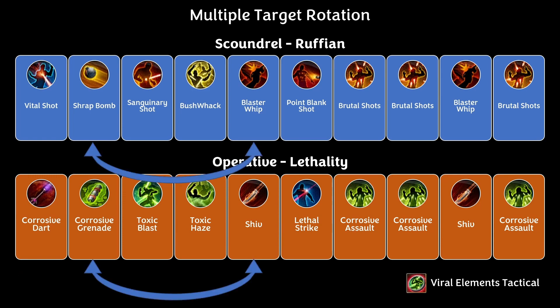There's a special situation in the Multiple Target Rotation. Shrap Bomb applies a debuff on all targets it hits, so sometimes you want everything to bunch up. To allow that, get to your strong target fast, start with Vital Shot, then swap Shrap Bomb and Blaster Whip — going Vital Shot, Blaster Whip, Singenary Shot, Bushwhack, Shrap Bomb, Point Blank Shot, Brutal Shot, Brutal Shot, Blaster Whip, Brutal Shot. This gives enough time for everything to bunch up so Shrap Bomb puts its debuff on everything it hits.